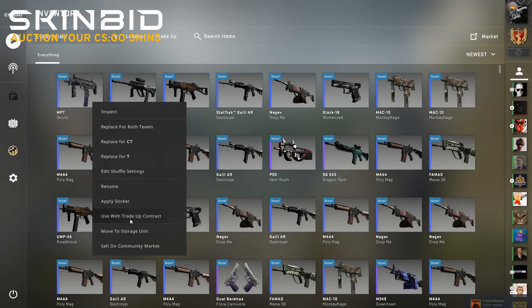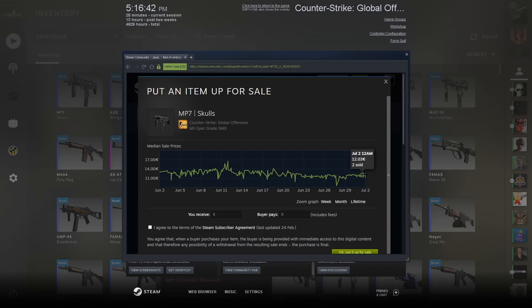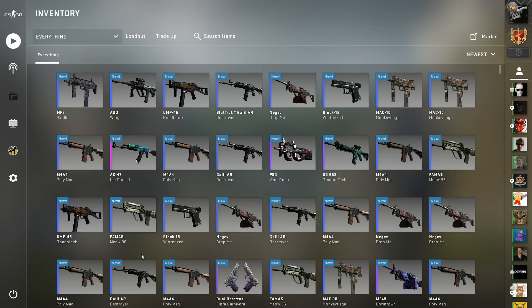Check the float, field test it, check the price — 12 euros. And there it is: minus 55. Enjoy this quick money losing method, hope you learned something, thanks.